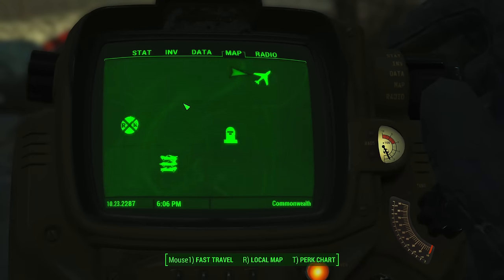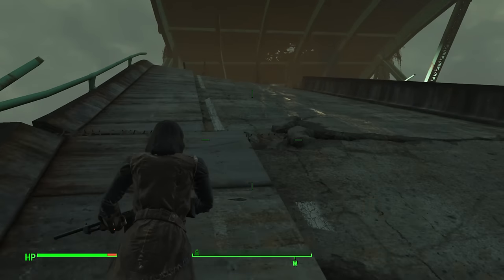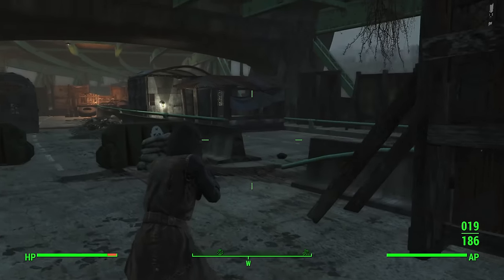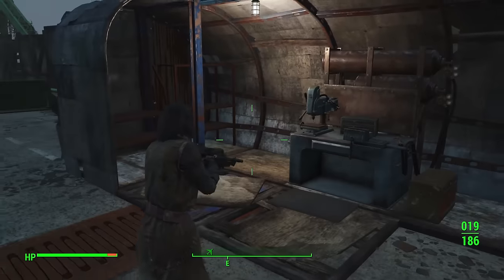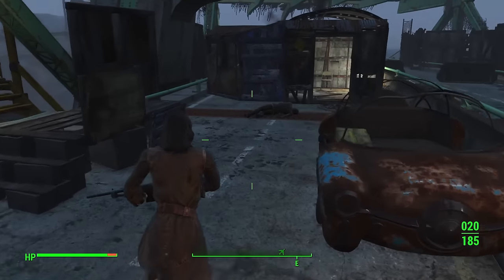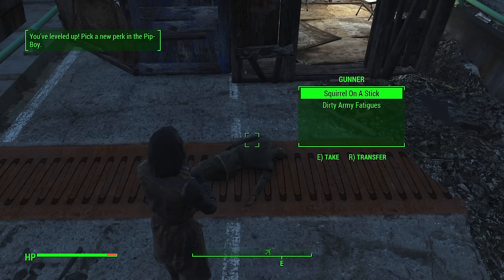The location for an early game laser gun — either a pistol or a rifle — is near the same location, just a little bit west of Skylanes Flight 1981 on this overpass. When you go up here you'll find some gunners. You can come up here around level five to ten, kill these gunners, and there will be a laser pistol on one of their bodies. If you're running a laser energy weapons build, this is definitely a place you can come early to get that weapon. You can also loot some materials for your settlement workshop.